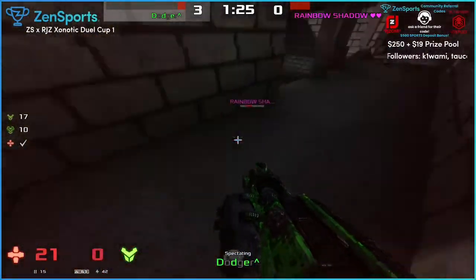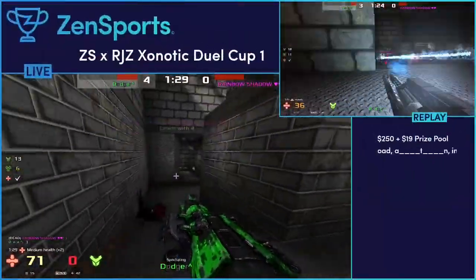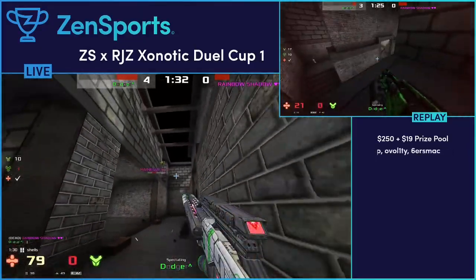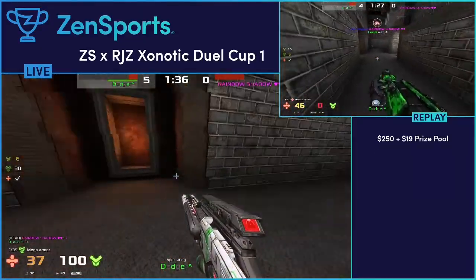Rainbow was a tiny second early getting to the mega armor, and if he wouldn't have been he may have been in a really good position. But now he is in the usual position of Dodger's opponents. That's a lot of damage - was he using the dagger? That was a hugger. Dodger just waited for him to walk into his crosshair.